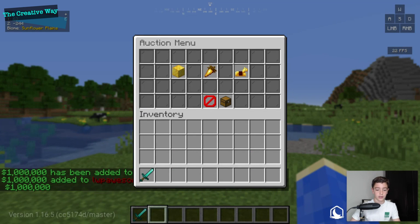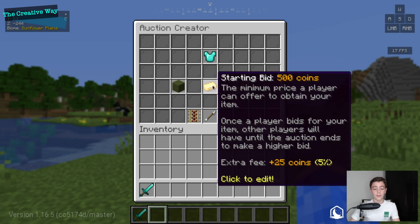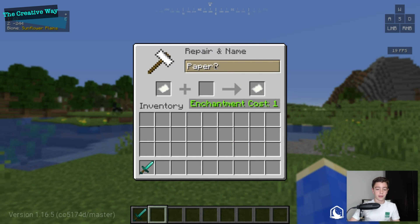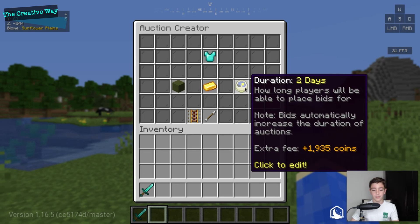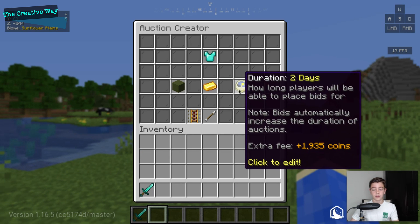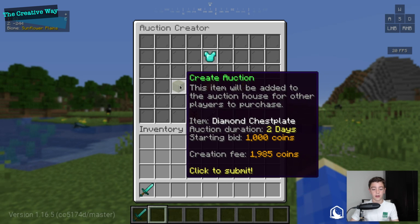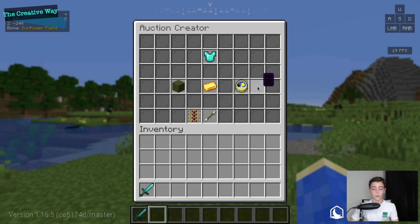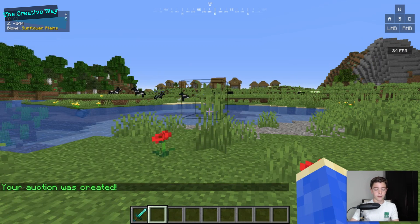Now let's go to /ah again — it's already saved the item, which is great. I'm going to bump up the starting bid; let's sell it for 1,000 dollars. It will make us pay 1,935 dollars when we click 'Create Auction' because we set it for two days. We'll click Confirm — it says 'Your auction was created.'